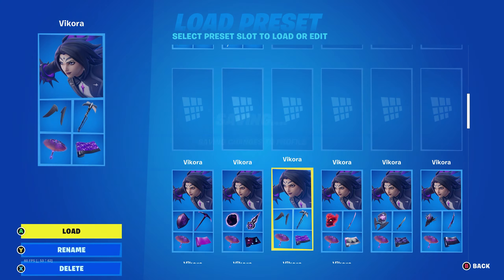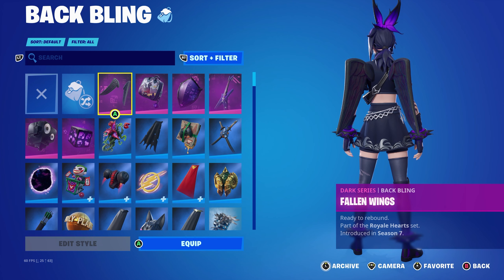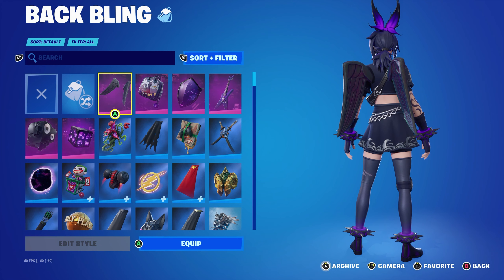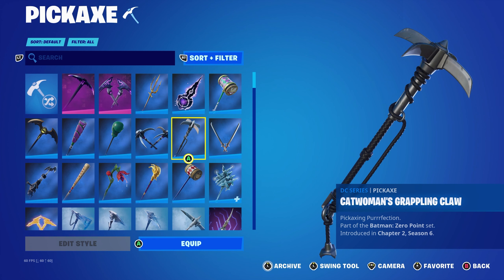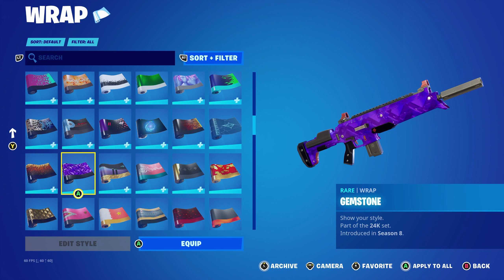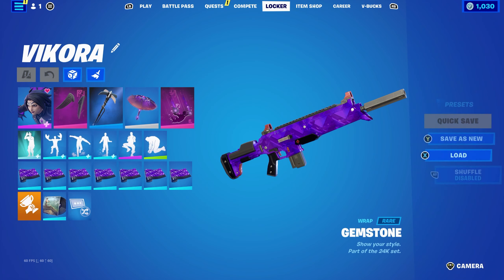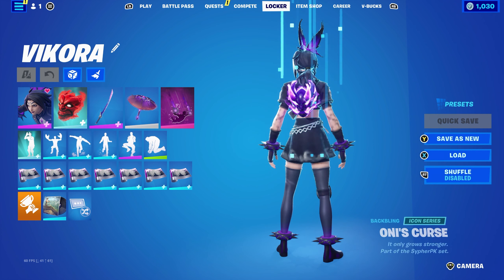For the next combo I decided to use a set of wings. The Fallen Wings is part of the Royal Heart set introduced in Chapter 1 Season 7 — it's a dark series back bling from the Fallen Love Ranger and works very nicely for the purple. Pickaxe is Catwoman's Grappling Claw from the Batman Zero Point set introduced in Chapter 2 Season 6, used mainly for the black to complement the wrap, which is the Gemstone. The Gemstone is part of the 24K set from the Chapter 1 Season 8 battle pass — Lux's weapon wrap — using it for the purple and black.